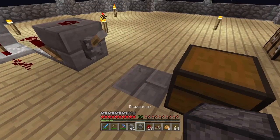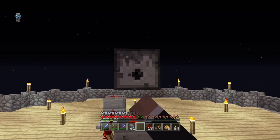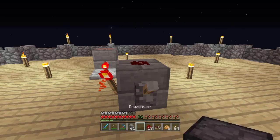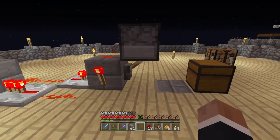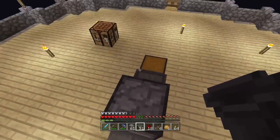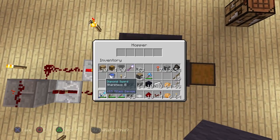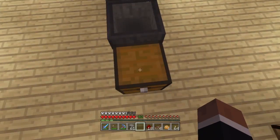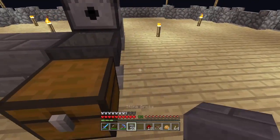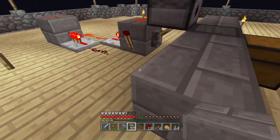Let me think about where to place the dispenser — I wanted it on the redstone, right there. That seems to work. Let's put our hopper there, then a hopper on top of that. This will be the chamber where the chickens lay the eggs. We'll need glass on top of the chest, then wire up the toggleable clock.